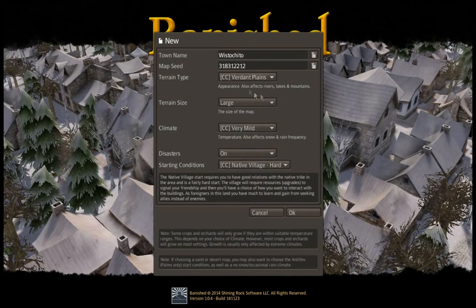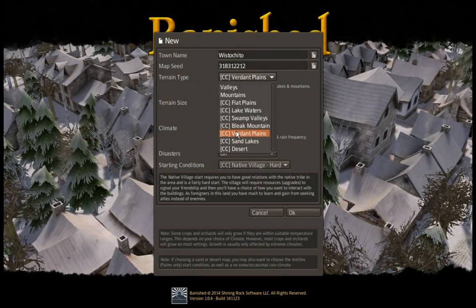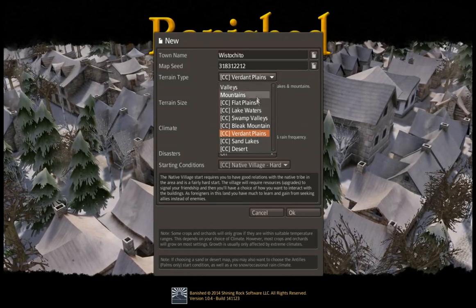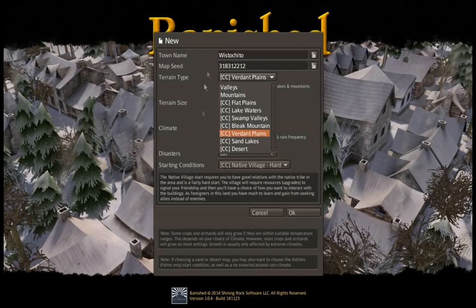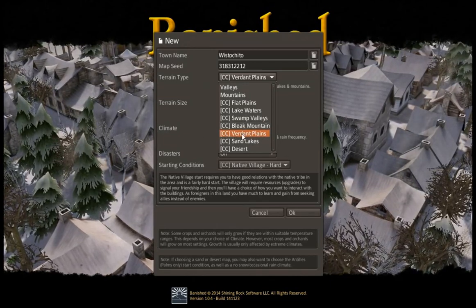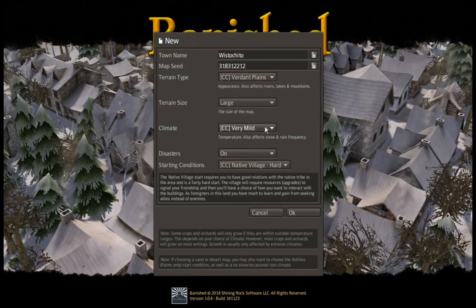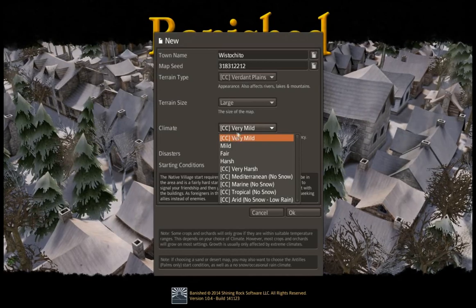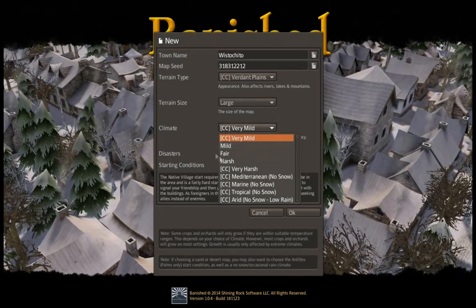So we're gonna go in and start a new game. We'll play on Large. We're gonna play on Verdant Plains, which is a new map mode added into this. It's got a lot of open space but it still has some mountains and water, which is nice. We're gonna play on Very Mild climate. I haven't actually done a game with this setting, but we'll see how it goes.